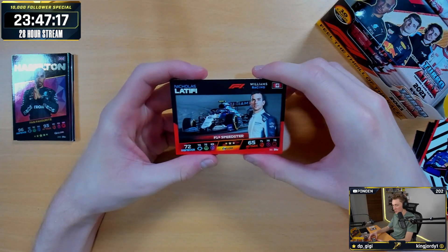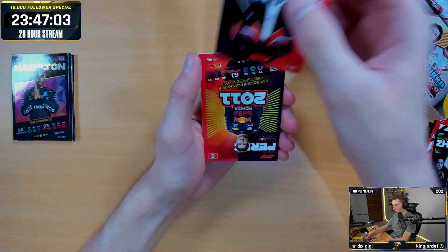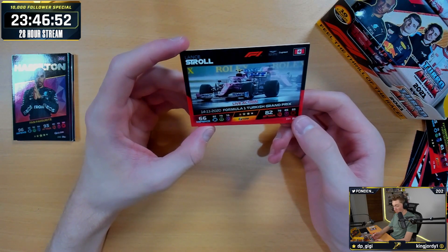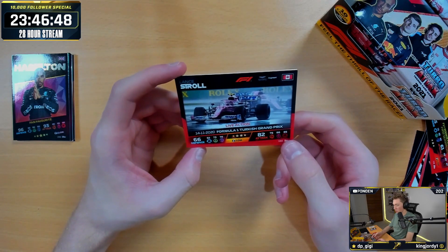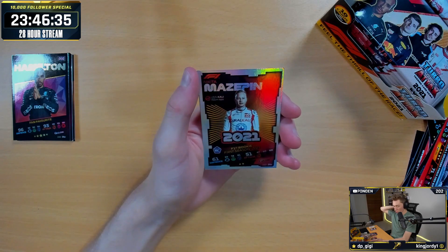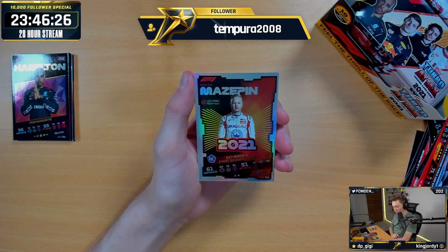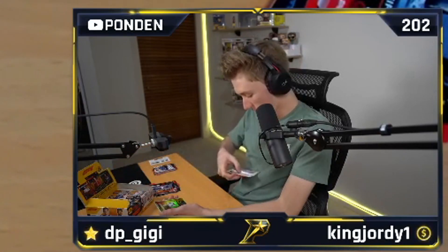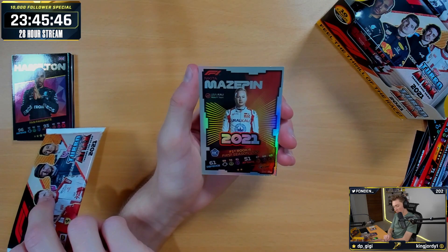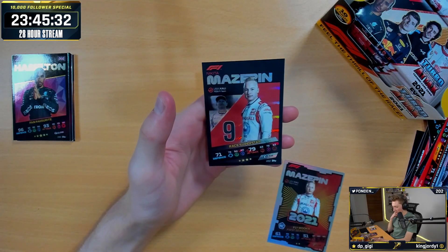Next pack. We've got a Nicholas Latifi Speed Star — that is lies. Alfa Romeo triple. We've got a Guangzhou F2 card, Mazepin Schumacher Haas, and the rookie flashback again. We've got Stroll at the Turkish Grand Prix when he absolutely dominated in qualifying and did really well at the start of the race, but then his team couldn't make a strategy call for their life. We've got Lando Norris Speed Star, Kimi Raikkonen live action from Germany. We've got a Nikita Mazepin 2021 F1 Rookie — this must be a mirror foil. And our rare is Mazepin Race Superstar holo — double Mazepin pack, God bless.